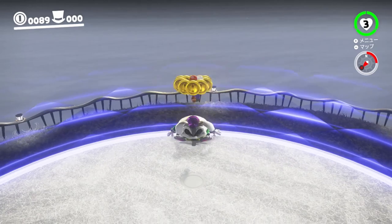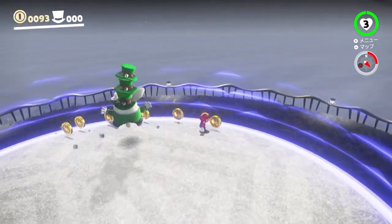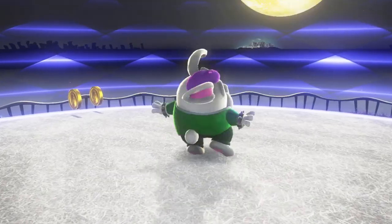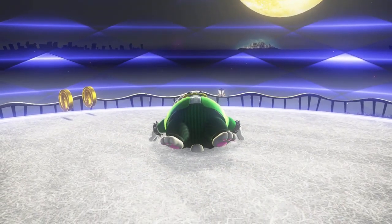Jump on the platform to start the boss fight with Topper. This boss fight is pretty straightforward. The timing of jumping on Topper's head is something you'll figure out with time, but I aim for the moment just before he starts rotating. Try to grab some coins during the fight as well — you kinda want to have 92 coins after the fight, but don't stress if you're 1 or 2 short.